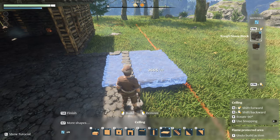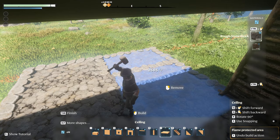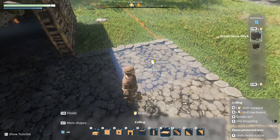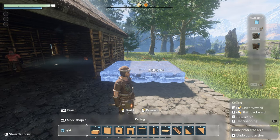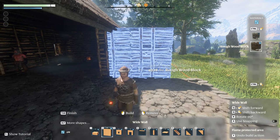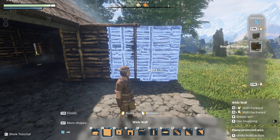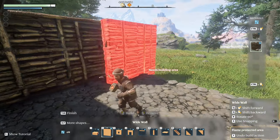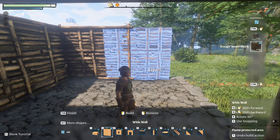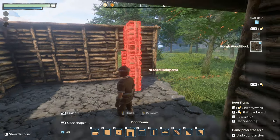It won't let us build there because of the building area, but we can build like this if we want to — just a little area back here. This is what I love about voxels: if it wasn't voxels, you'd have to mate up the sides correctly and you wouldn't be able to do that kind of overlap. But since we have voxels, now we'll come over here, switch to wood, and build that. We can give ourselves a window back here too, just for a little scenic beauty.